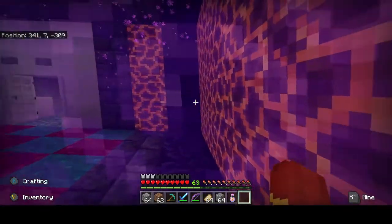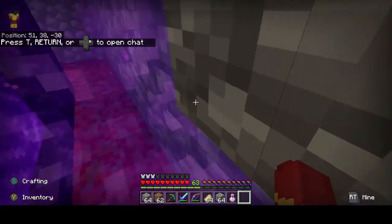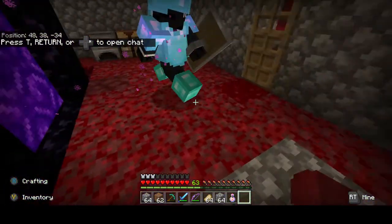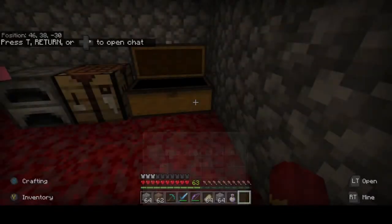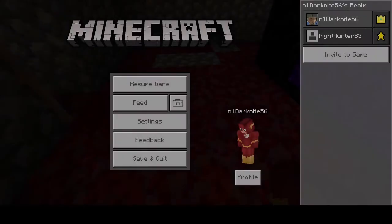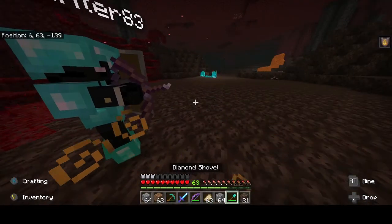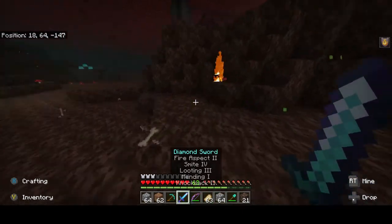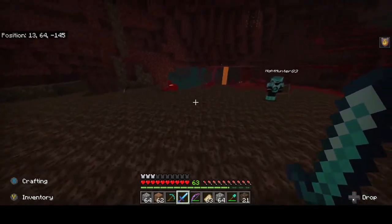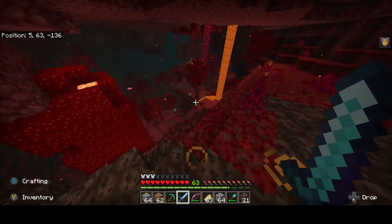First we gotta find the soul sand valley - give us a sec. You can just find them anywhere. Okay, so we found the soul sand valley. Now we're gonna dig down to level 15. If you watch the coordinates at the top left-hand corner, you'll be able to see exactly what we're talking about.